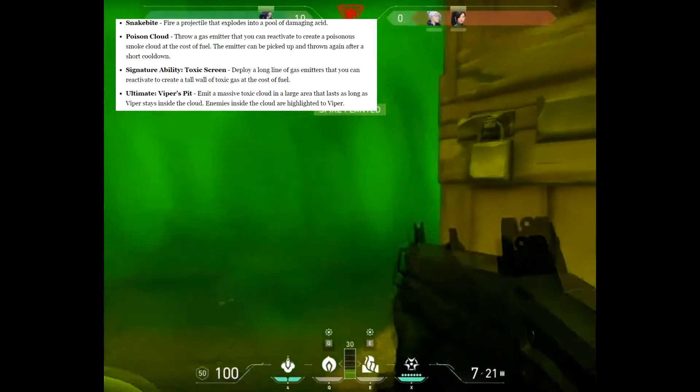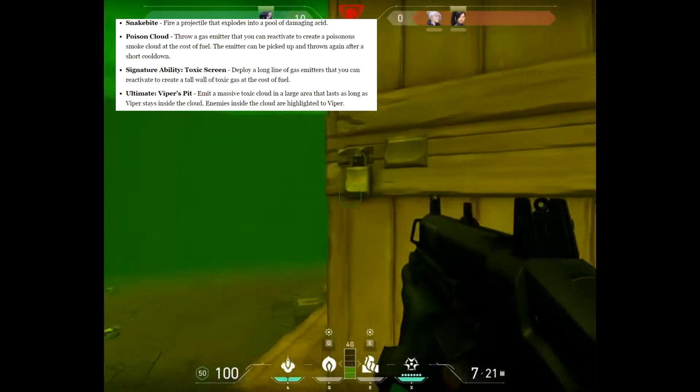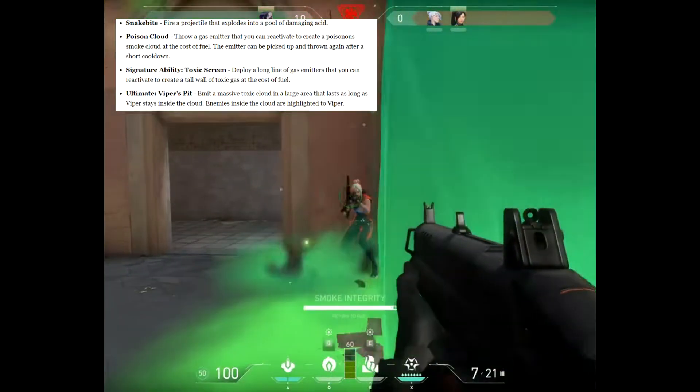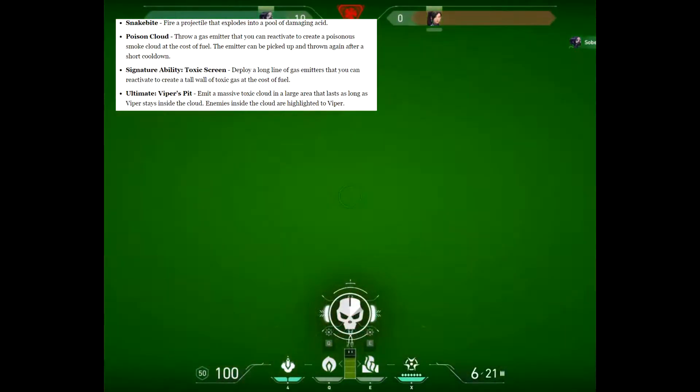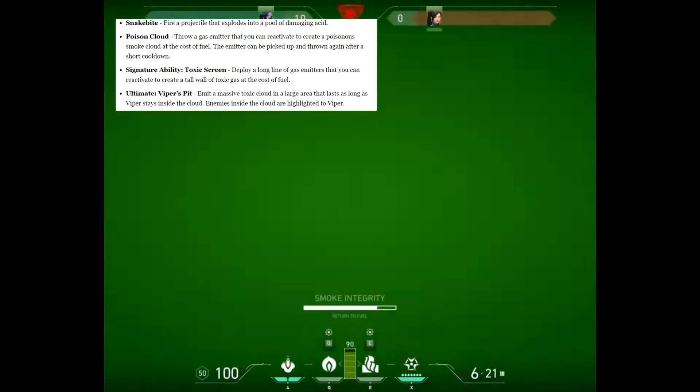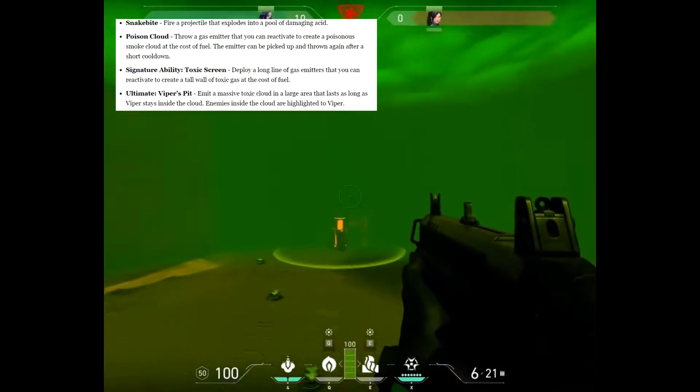Her first skill is Snakebite — she fires a projectile that explodes into a pool of acid. Her Poison Cloud throws a gas emitter that can reactivate to create a poisonous smoke cloud at the cost of fuel. The emitter can be picked up and thrown again after a short cooldown.